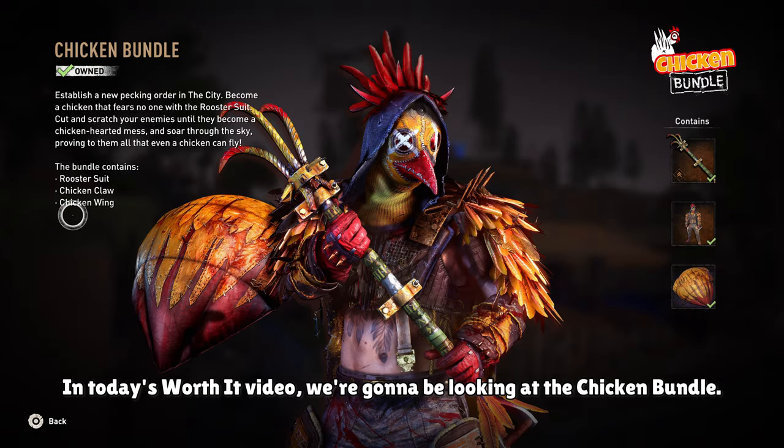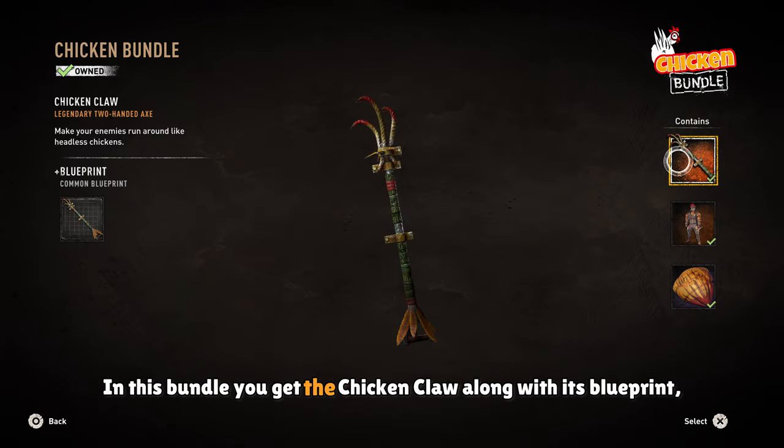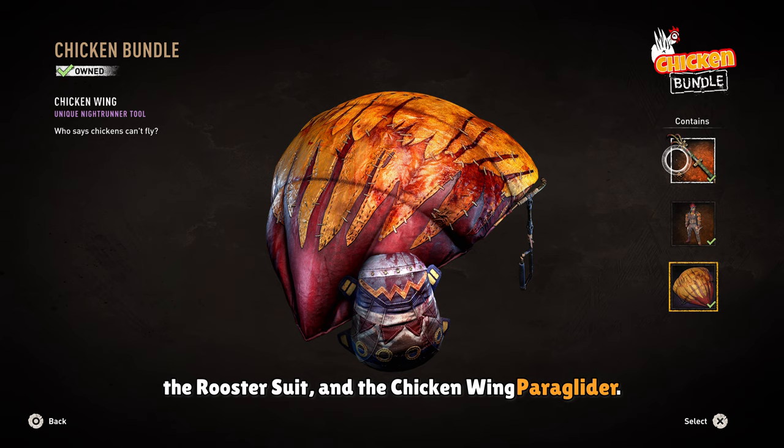In today's Worth It video, we're going to be looking at the Chicken Bundle. In this bundle, you get the Chicken Claw along with its blueprint, the Rooster Suit, and the Chicken Wing paraglider.